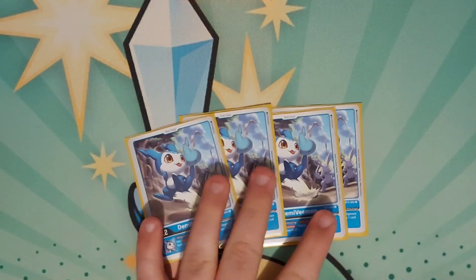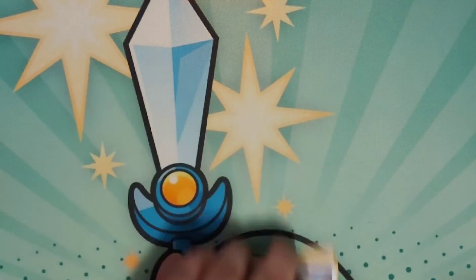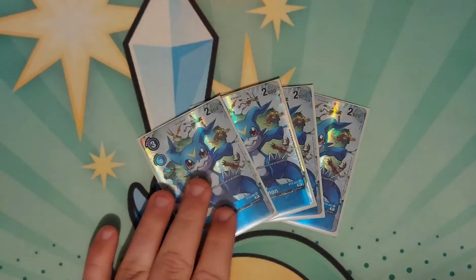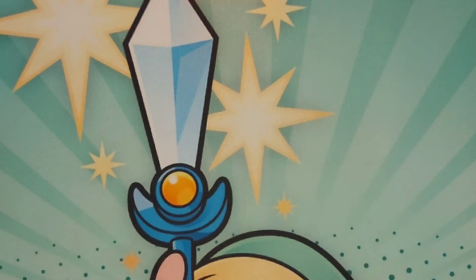This is a Megazoo deck. I run four Demi Vmons — if the Digimon has Jamming, I get to draw a card when I'm attacking with it. I run four Vmons, so it has Jamming. This goes with the Demi Vmon, so when I Digivolve into it I'll get a draw, and when I bring it out and swing I'll get a draw for Jamming. So this is pretty much draw power, and also an engine for something else — we'll get to that.